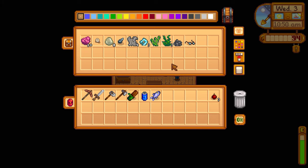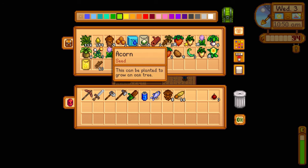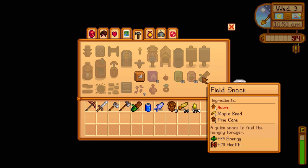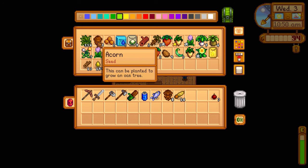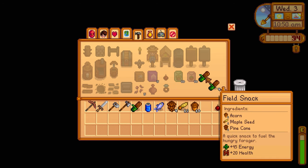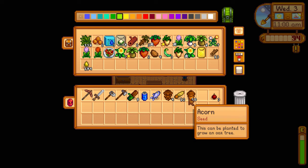Let me check crafting for field snacks. It needs acorn, not sap. Here it is right here - we can make a few of those. We have one right now... two, three, four, five. So there you go - we have five field snacks right there. Nice. Definitely want to keep making those.